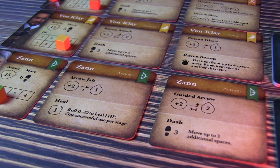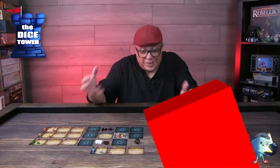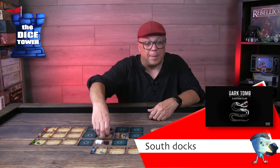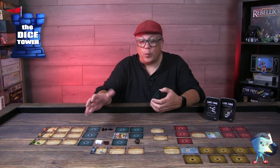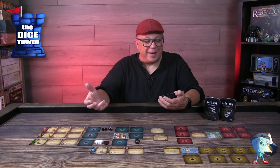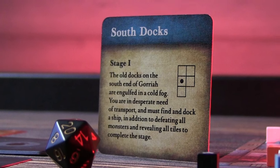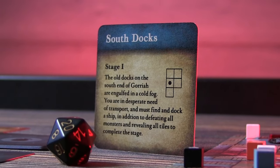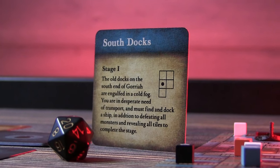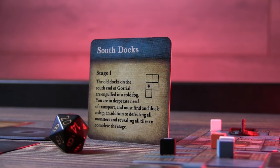Each stage starts with a setup card giving you a bit of story and showing how the dungeon gets set up. There will also be a conclusion card with more story as you move through the campaign. Here we have the South Docks — this setup card gives you story based on what you're trying to do. In this first stage, you're trying to find a boat — you need transportation — and from there you reveal all the tiles and defeat all the monsters. It's really that straightforward.